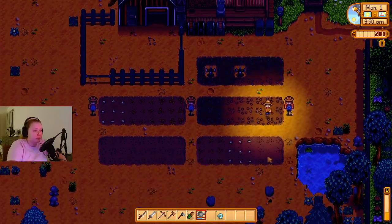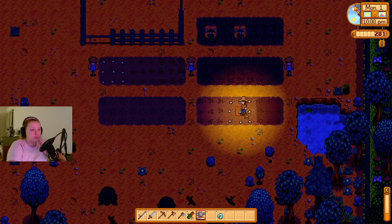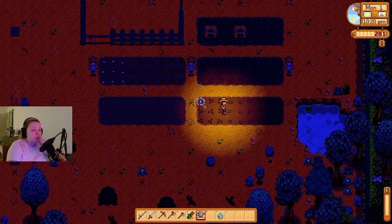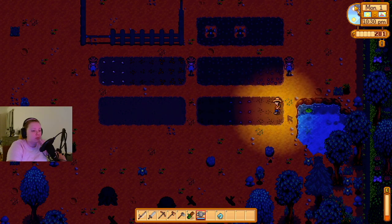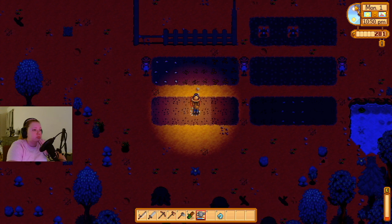Now we really gotta rush watering though. We will probably go mining tomorrow because I really want sprinklers — I do not want to have to water all this every day. We should do a community center run soon too. Maybe tomorrow we'll head to Clint's first, see if we have any geodes to crack open, stop by Gunther's, run by the CC, and then go mining. Sounds like a pretty good plan after we do all this watering.